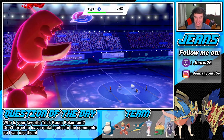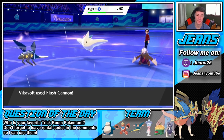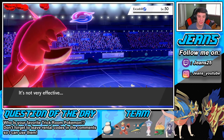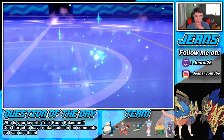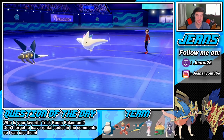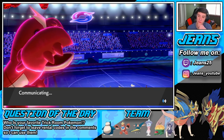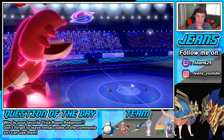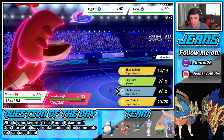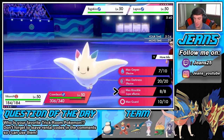In a torrent rain Max Geyser absolutely dumped on Excadrill — let's go! We take it out with Flash Cannon but trick room is over and he's going to Demax his next Pokemon. It's rather scary — who is it? It's Lapras! The G-Max Lapras. I'll go Thunderbolt on Togekiss to take it out and then Max Knuckle — though that might trigger its Weakness Policy. Better to lower its special defense instead.